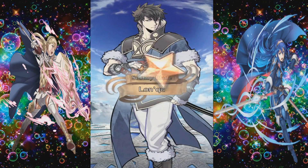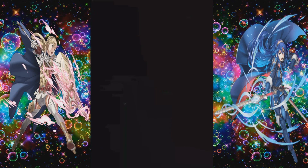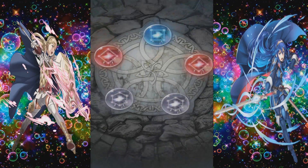We got a 3-star Lon'qu. We're not looking for that so much. We're looking for Takumi, man. Takumi needs to show up. I think everybody's looking for this devil lady right here. Like I said, I have a Roy and I have a Kamiya. We're looking for Lin and Takumi, and I would take 3 Takumis, 4 Takumis.